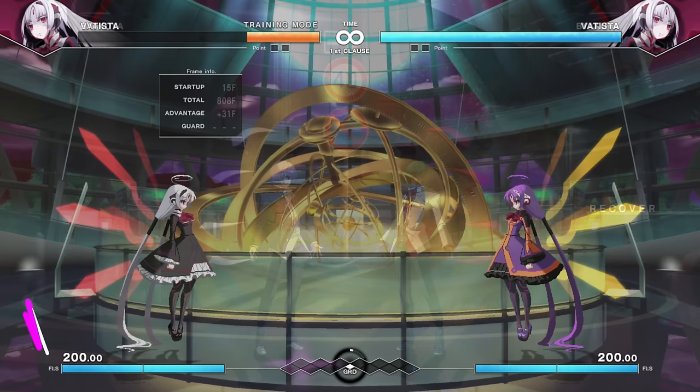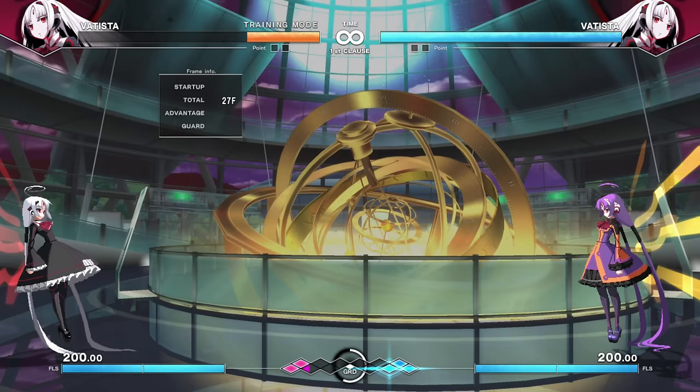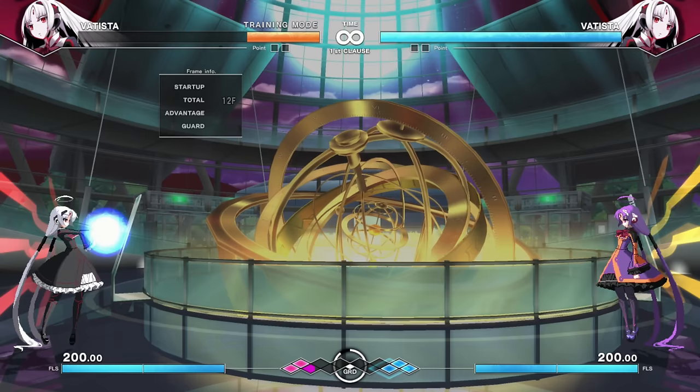Vatista — you're in for a treat. Little anime girl Guile. She has charge motions: hold back, hit forward, and depending on your button strength — Sonic Boom. Hold down, hit up and attack — flash kick.